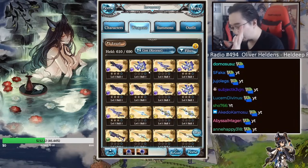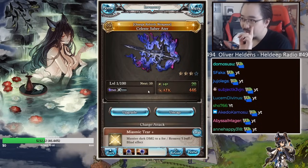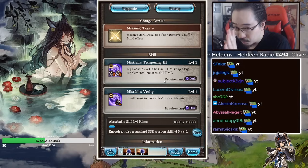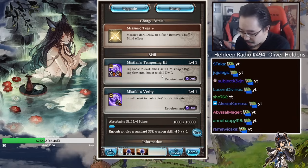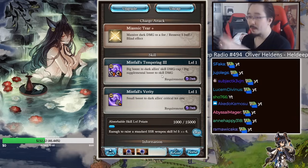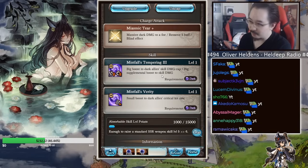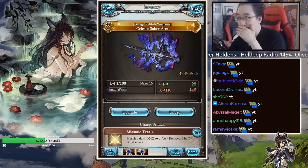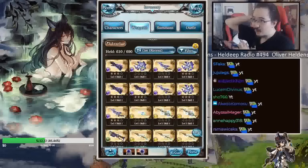I cannot stress this enough — a lot of people have been asking. If you want to use Tempering, you must use Primal or Magna summons. You have to use Magna summon, and ideally use both main and support summon as Magna — then two Tempering weapons will be good. This scales with your summons: if you're not using those summons, it does nothing. If you have the summon it goes really high, if you don't it does nothing.